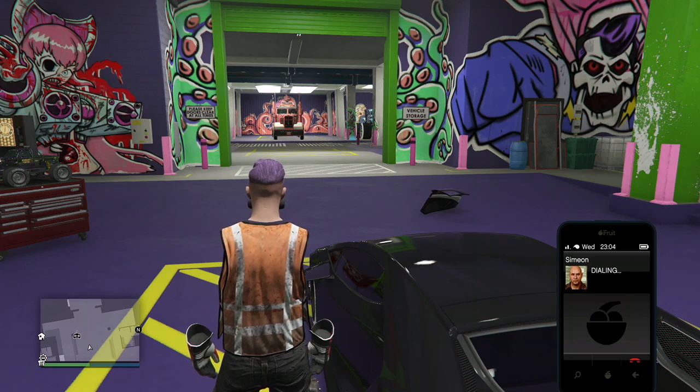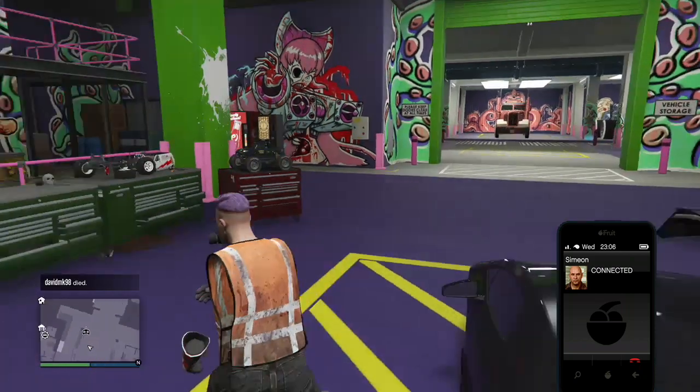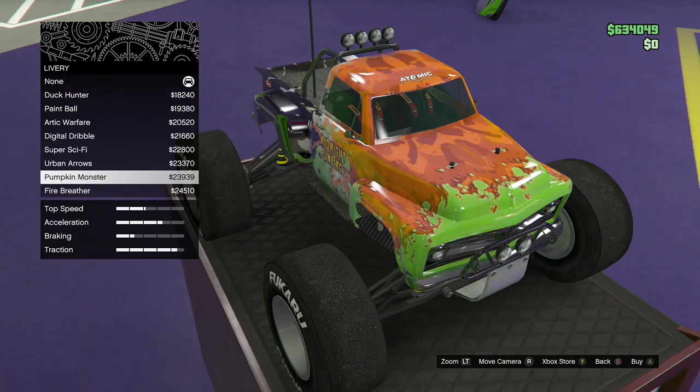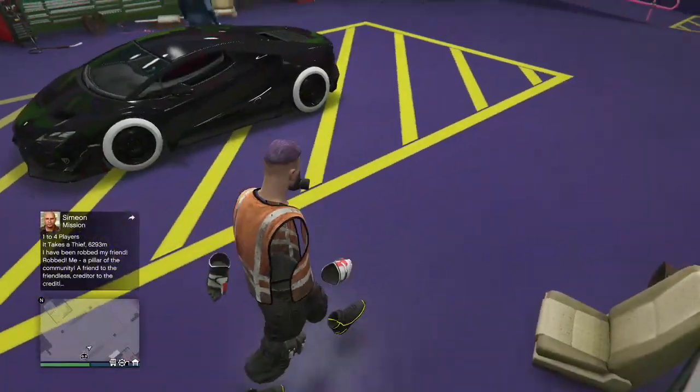All you need to do is contact Simeon. Once you contact Simeon, request a job. Once you request a job, walk over to your RC Bandido and press round on the D-pad. Go to lids or livery and just scroll up for about 3 seconds. When that's done, exit.